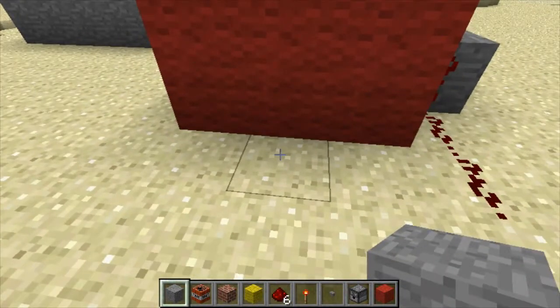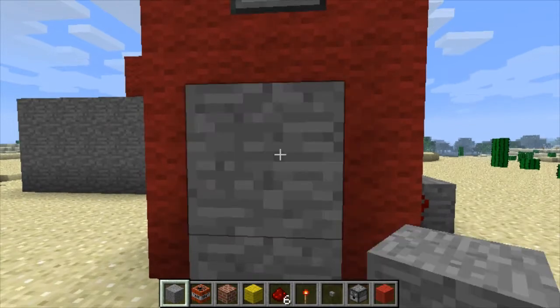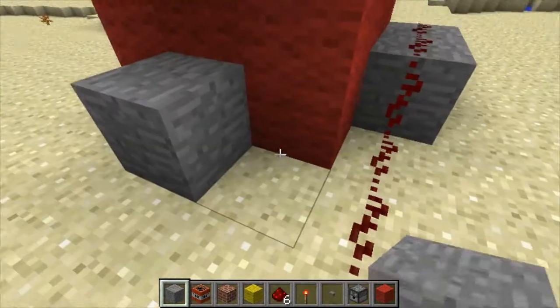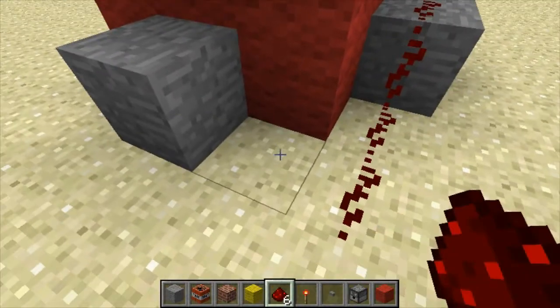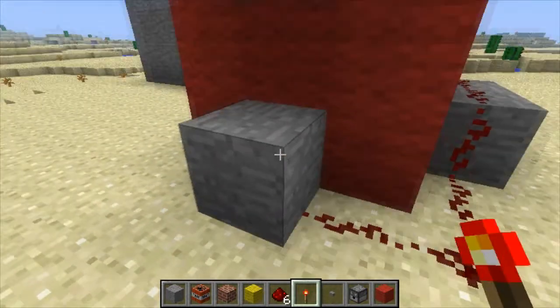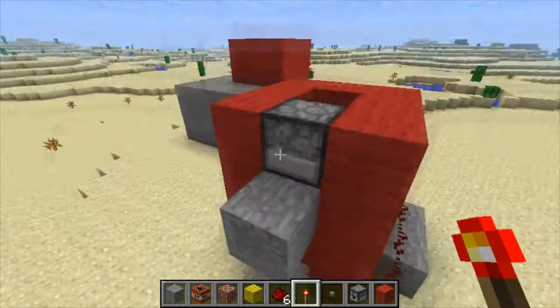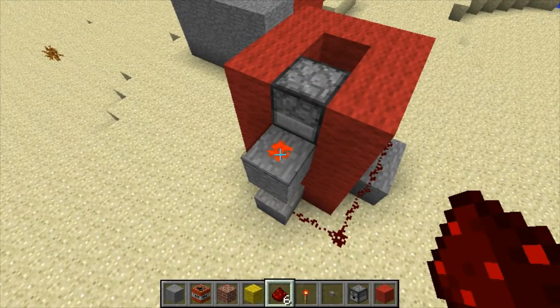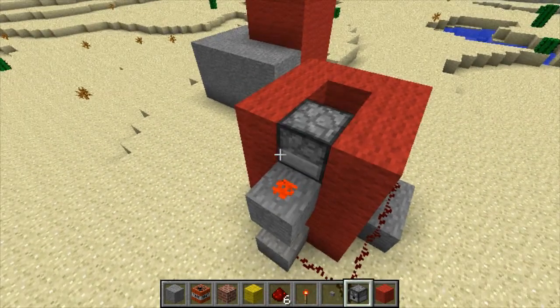Put that in the middle of the dispenser. Put some block, and put below the dispenser over here. Put redstone over here, and put some redstone storage over here. Go up and put some redstone over here.